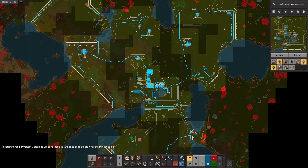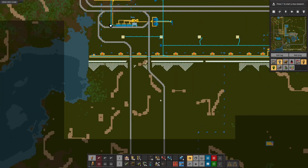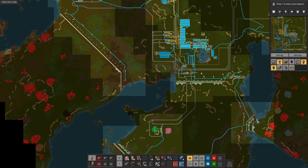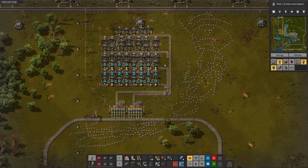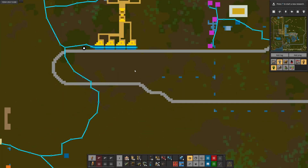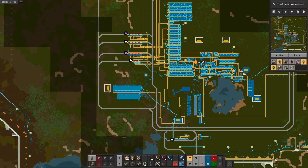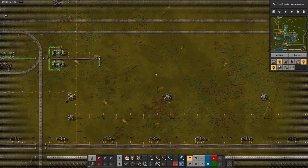Last episode we got our uranium processing going. We definitely have some of the shiny rocks, which means we can begin thinking about nuclear power now. We expanded our stone up here and turned our stone train into a two-wagon train.